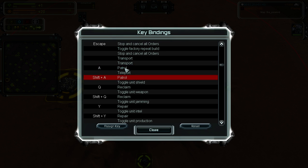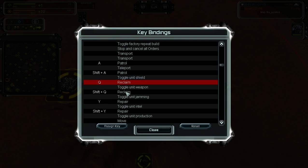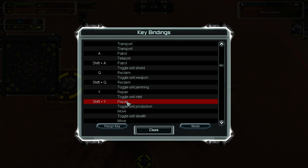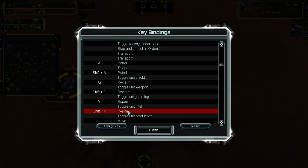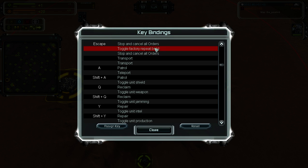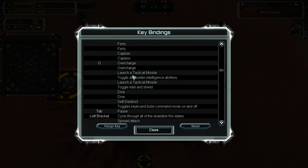For the others, I made some changes: patrol is on A. Also don't forget there are two patrol bindings — one is just a key, the second is a combination with Shift — always set up both. For reclaim, instead of infinite build I have repair, but if you want infinite build it is here — just find it and set it anywhere you want.